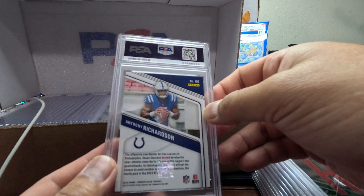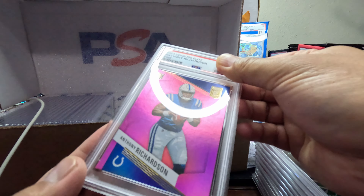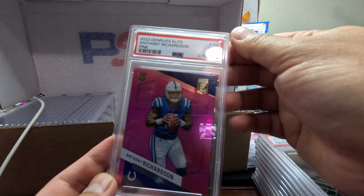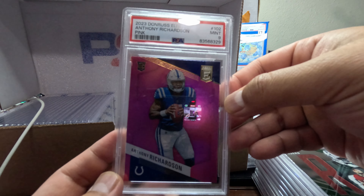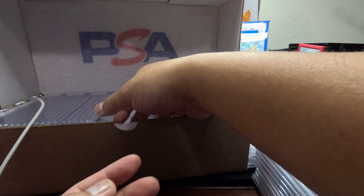We got Anthony Richardson — rookie pink from Donruss Elite. We got a Mint 9. We didn't get to see him play the whole year, but he'll be back next year.